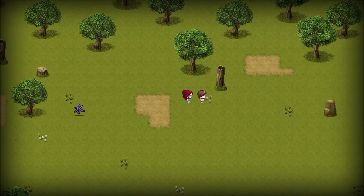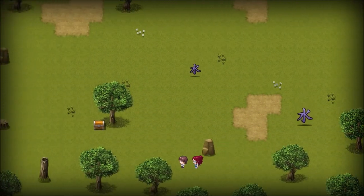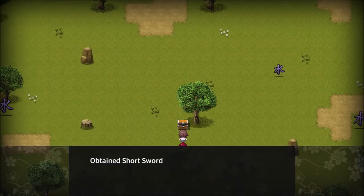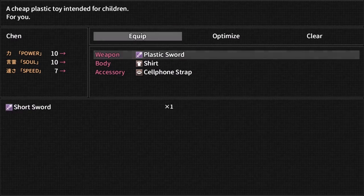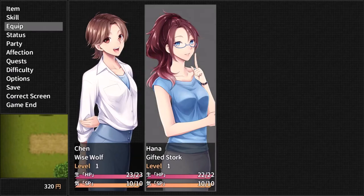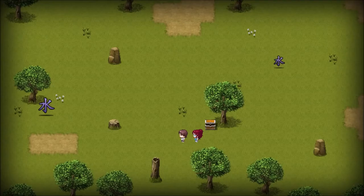Geez, how far does this go? Short sword. Plastic sword — upgrade to short sword, which increases power and its soul, which I don't know what soul is for. Sharp blade favored by soldiers is a secondary weapon. And you are using a mop, even though it looks more like a giant paintbrush.